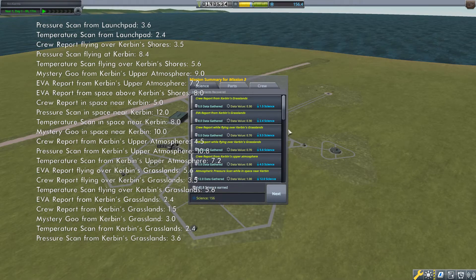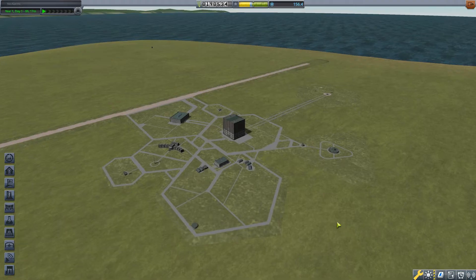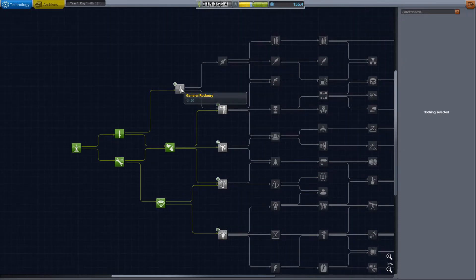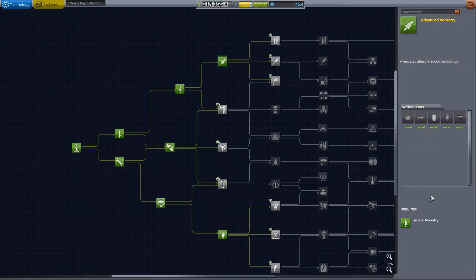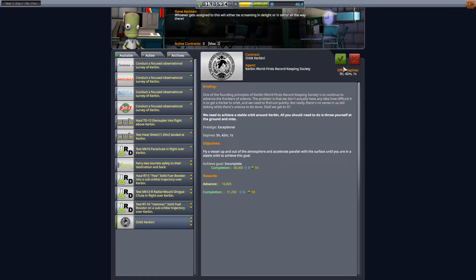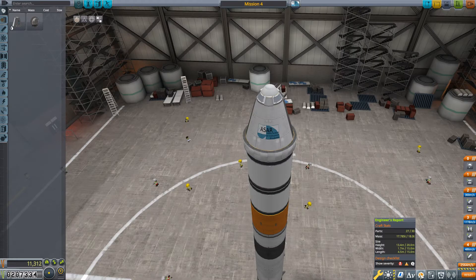I now have 156 science to spend. Getting into orbit is a big step in this game. A new player should expect this mission to require multiple attempts before being completed successfully. Our next vessel should service you nicely as you practice. For this rocket, you will need to unlock the following three tech nodes: General Rocketry, Basic Science, and Advanced Rocketry. And while in mission control, grab the contract: Orbit Kerbin. I'll leave it to your discretion if you want to grab a part testing contract too.